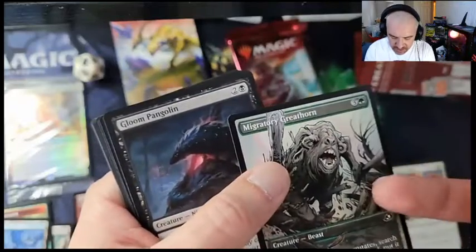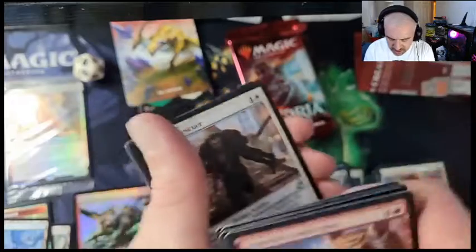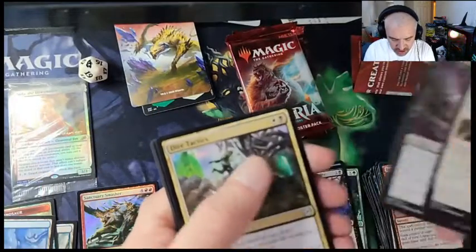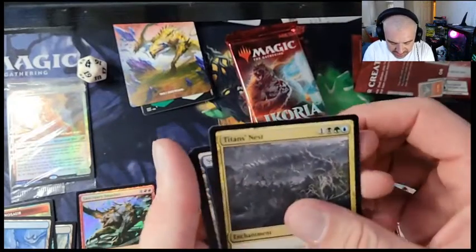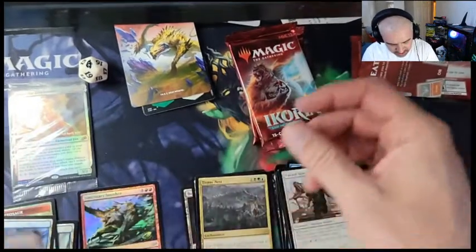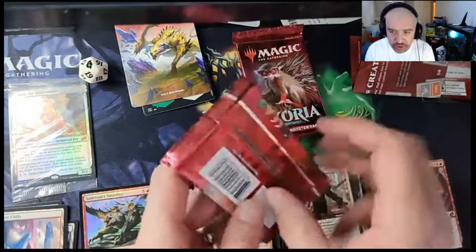I think that's the second one we got — I think we got one of those in the other pack we just did. And we got Titan's Nest. Oh, we got more tokens — I didn't even know those came in there.